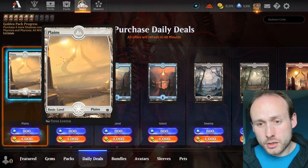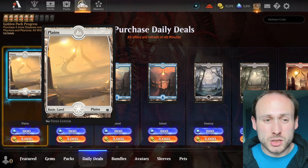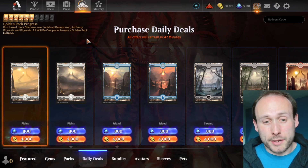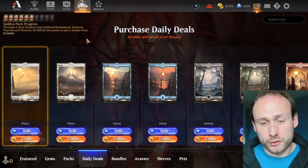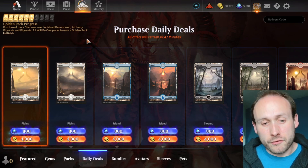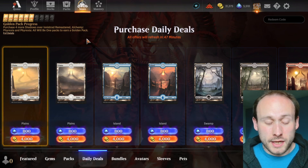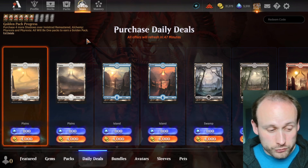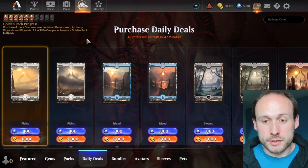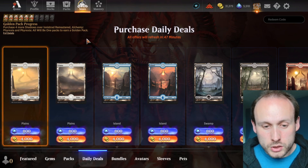I used to just check the store every day to see what the daily deal was. Usually it'd be something I didn't care about, so I'd leave it alone. But every so often I'd come back and find free gold or free gems. For the past few months I've tracked every time the free gold, free gems, and player draft tokens have come up, and it's actually on a really regular schedule.